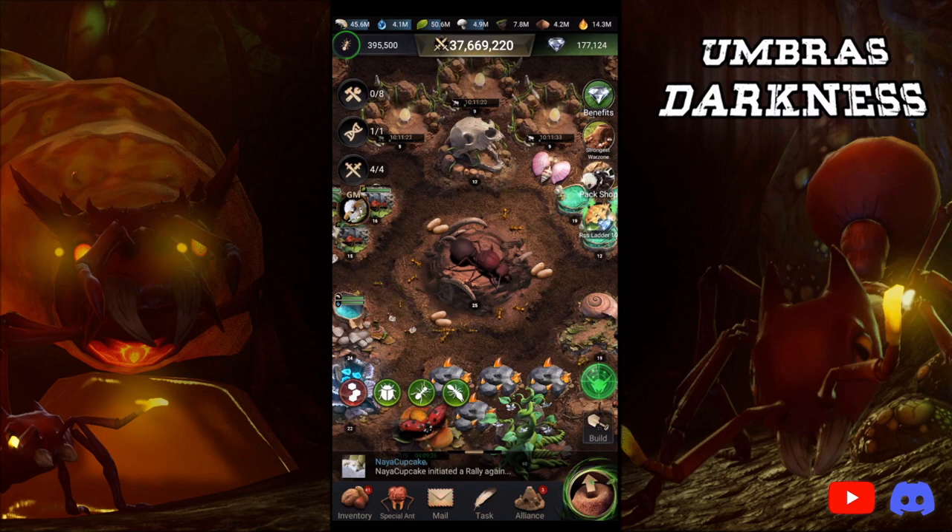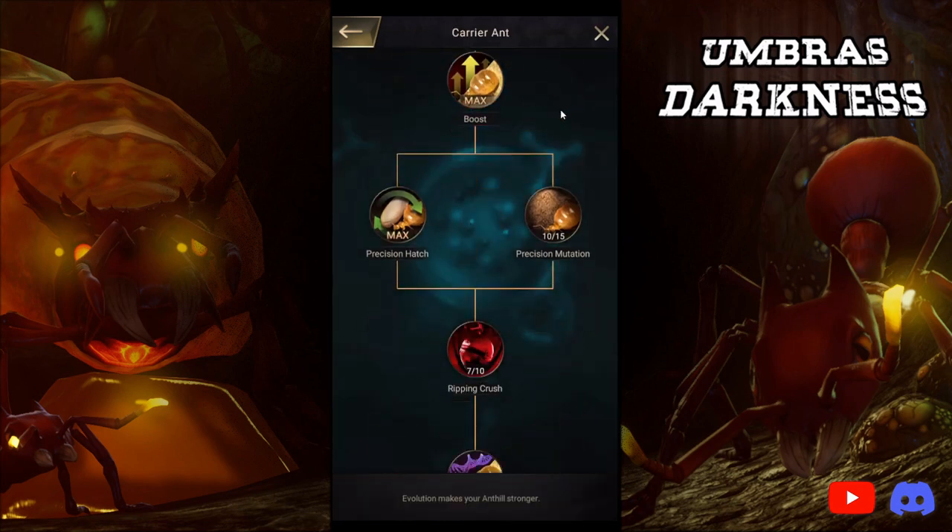Once I got to Queen 25, I did the most obvious thing possible and I got T9 Carriers. I think that should obviously and easily be your first focus once you get to Queen 25. If you are going down the carrier route, the creature remains are not the most exhausting part about T9 Carriers — it is definitely the sand. The last two levels of Sturdy Body and T9 Carrier Ants alone was like 220 million sand. It was insane, so just make sure that you plan that out accordingly. If you're working on them while you're working on getting Queen 25, maybe you won't be surprised like me.